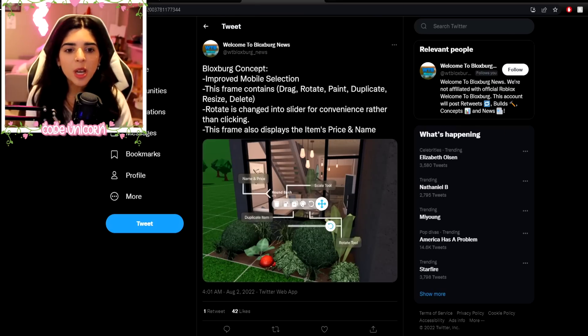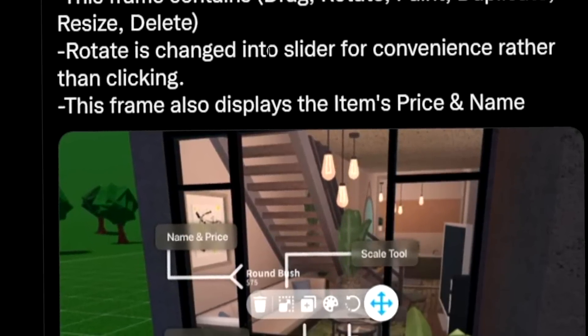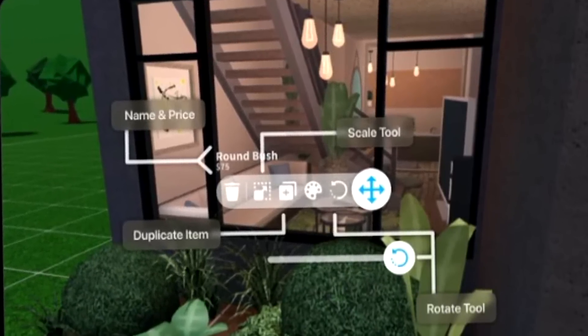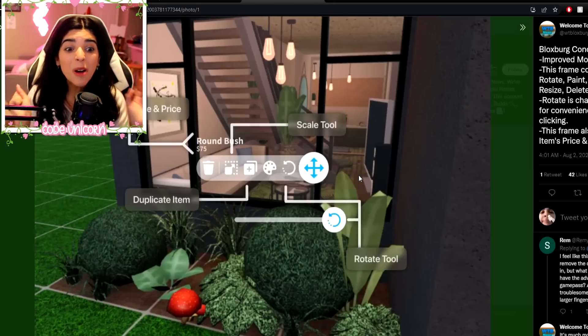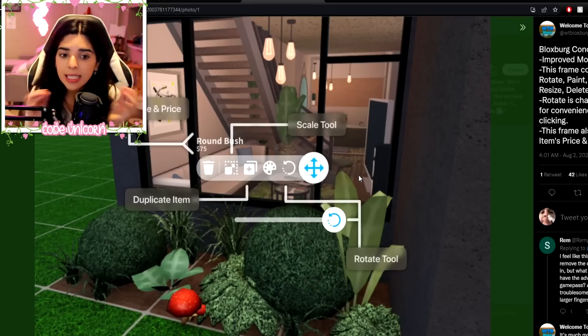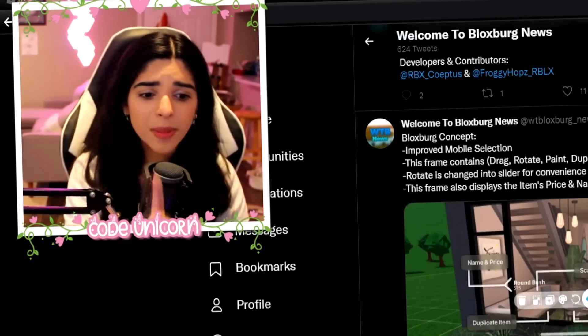There are also some more concepts: improved mobile selection. This frame contains drag, rotate, paint, duplicate, resize, and delete. Rotate is changed into a slider for convenience rather than clicking. The frame also displays the item price and name. I love this — I love the rotate tool being a slider instead of an actual rotating thing; it could be used for precise stuff as well. Just click an item and all of this shows up instead of having to click a tool and go back. You can do everything to the item right then and there, which would be perfect.